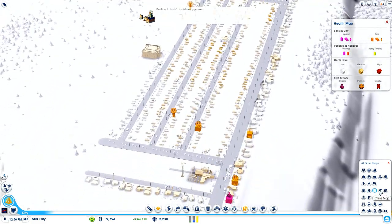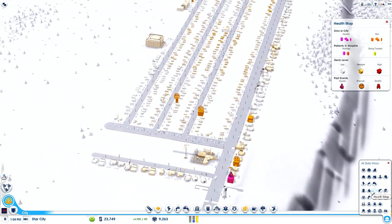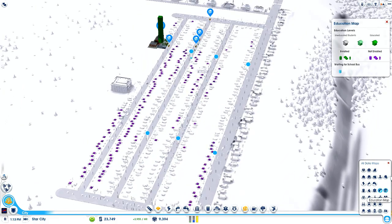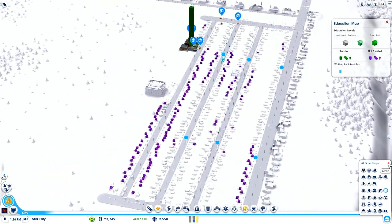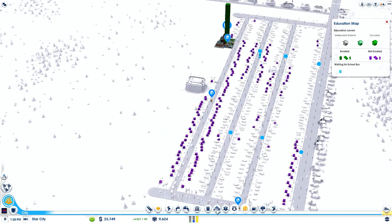Crime — yeah, there is a tiny bit, so I could probably stick a police station in. Oh wait, no — this is health. A medical clinic, that's important. Crime — there's none, nothing to worry about. Education is looking good, although not many people have enrolled yet. Go and enroll in a school — be the future of learning.